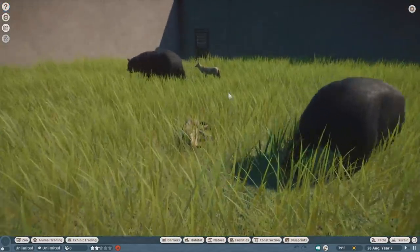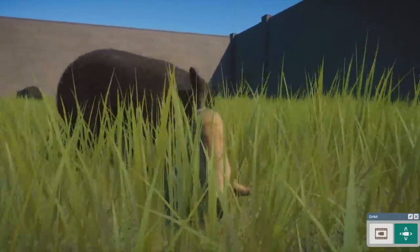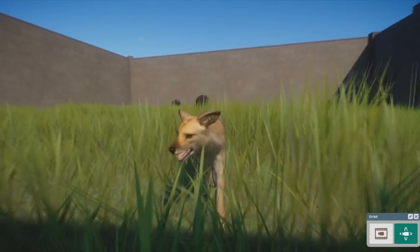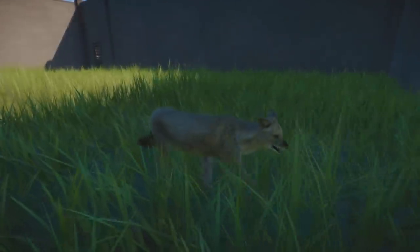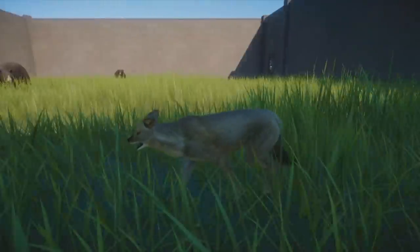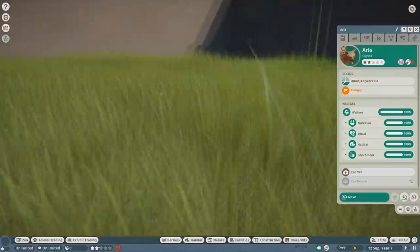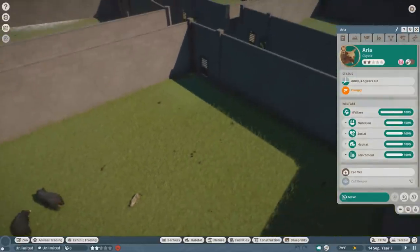Going along with the North American theme, we also have the coyote. Coyotes use the Dhole rig — the Dhole was a very popular choice since the Southeast Asia pack released for a lot of canine species. I'll admit it doesn't look super like a coyote; it looks more like a Dhole. I maybe would have used the timber wolf, but it does have that lankier body type. The icons are rather nice. Overall Jasper did a great job with all of these mods.